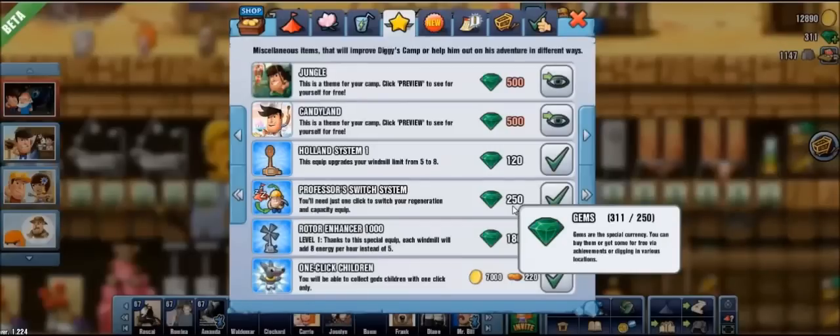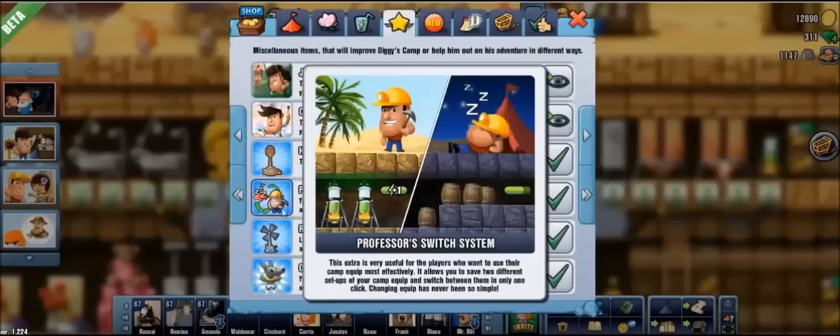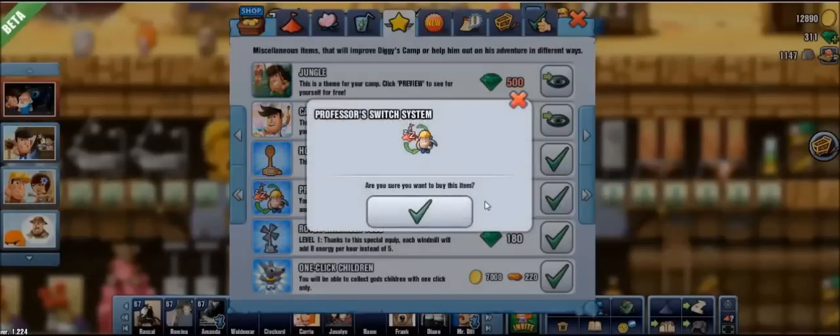Bear in mind that 250 gems is an amount you will easily be able to amass for free in no time on a new account — through achievements, bonuses, and special events, you will get there very soon. Quite frankly, this is the best way you can spend gems because this saves you time. And time is money. So let's simply purchase it now — bye-bye, gems.